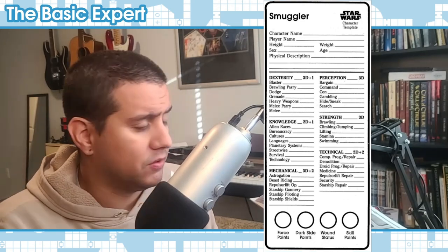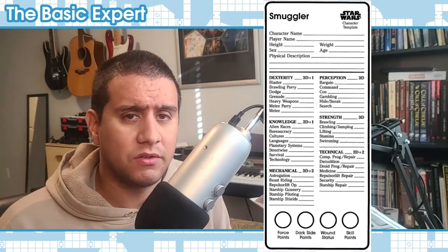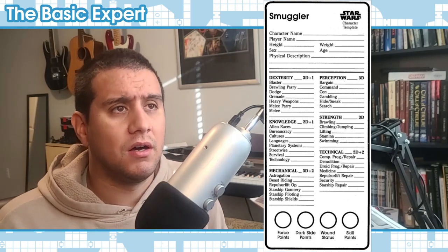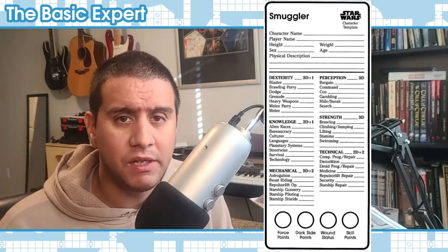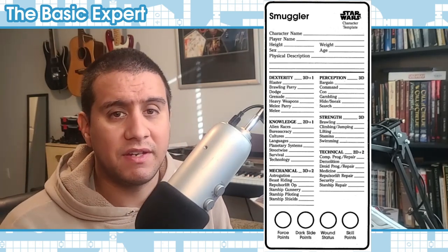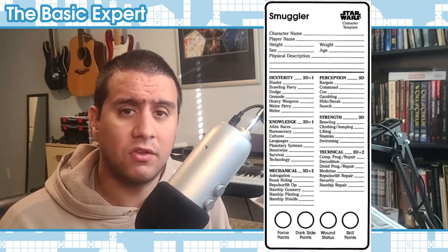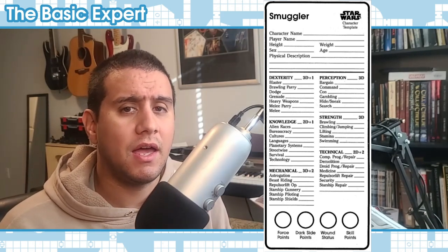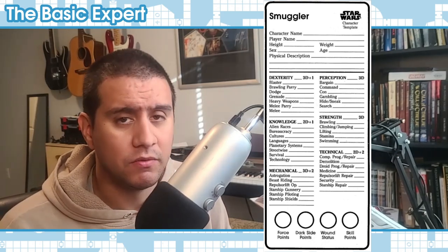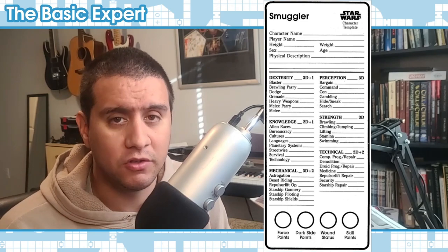I'll have a template on the screen — we'll use a smuggler as an example, which is also what the book uses. All characters in Star Wars West End Games D6 — all templates or character classes — will always have set base scores. For instance, a smuggler always has 3D+1 for dexterity. The customization comes from seven dice (7D) that you as a player can apply to the various sub-skills under those attributes, with a maximum of 2D per skill.